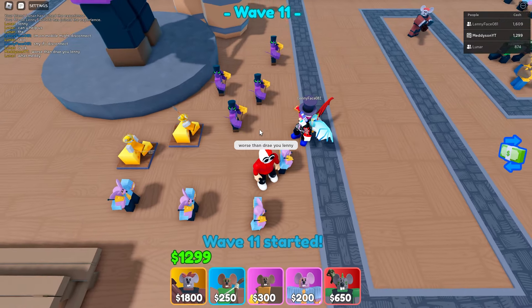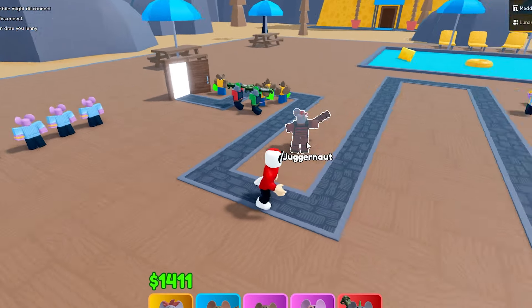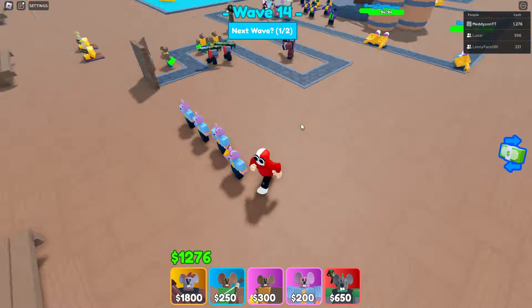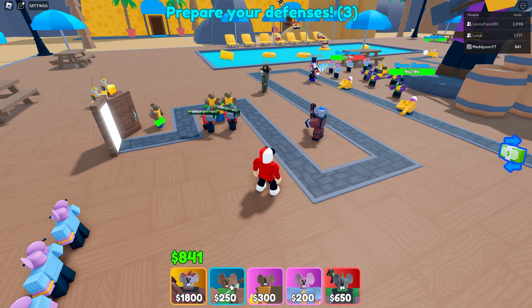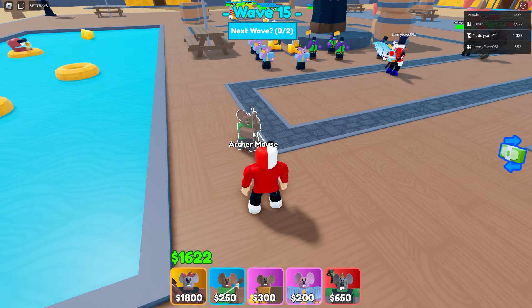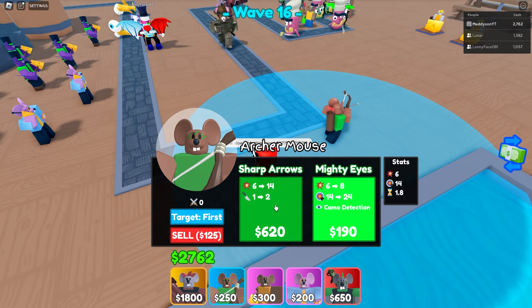I think Lenny could be worse than Dre at liking money because he has simply got a money mouse down. He's also got the cheese farmers down — he likes his money. If you watch the Toilet vs. Tower Defense videos, Dre also likes his money. I've upgraded the juggernaut, but I need to upgrade these money units. I also need to place this archer so I can see what it does. I guess I just place it here — wait, that's awful. I think it pierces, but why isn't this shooting? How does this work? I've got zero idea how I make this thing work.